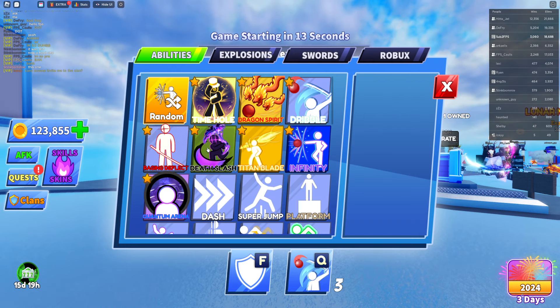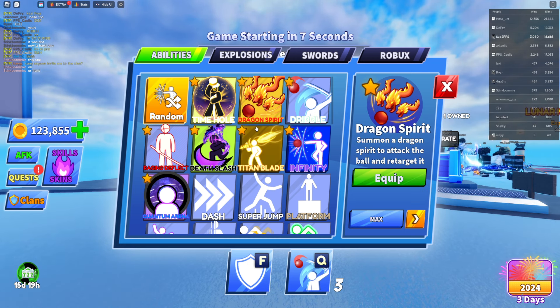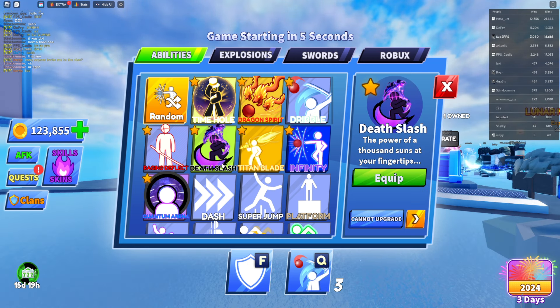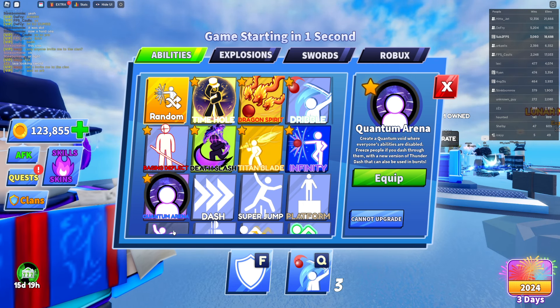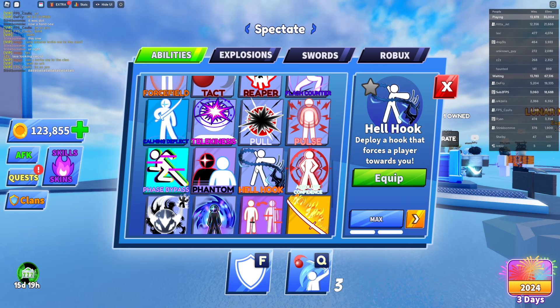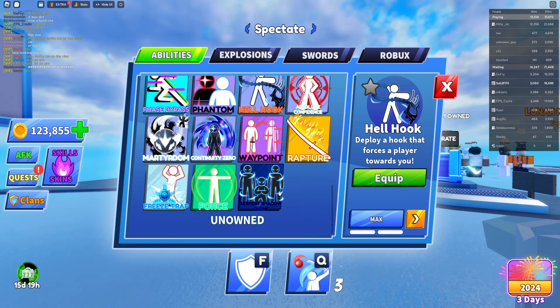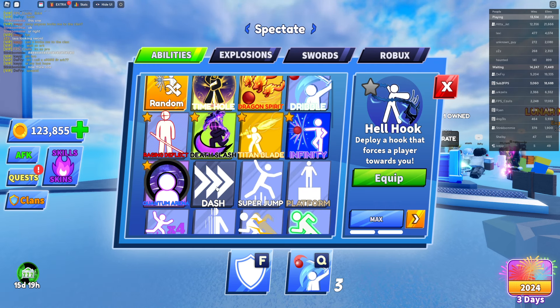Now I want to show you guys some of my abilities. We have time hole, dragon spirit, dribble v2, death slash v2, and titan blade infinity which is the old G1. We also have the quantum arena, which we spent probably like 2.2 to 3 million Robux trying to get. We have some new ones like hellhook and other cool stuff. We don't have any unowned ones — so we have every single ability, which is really cool.